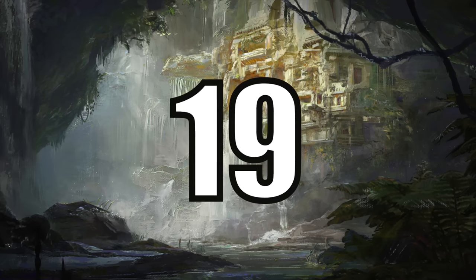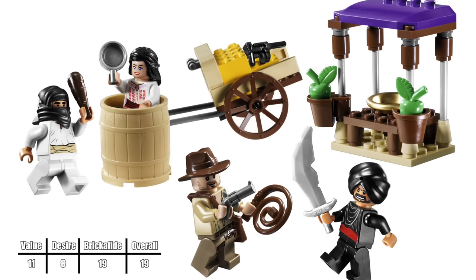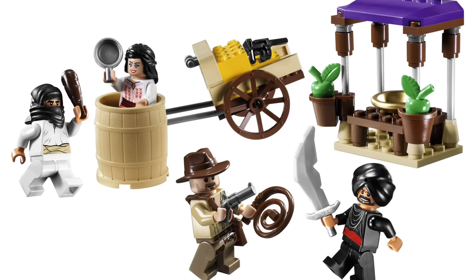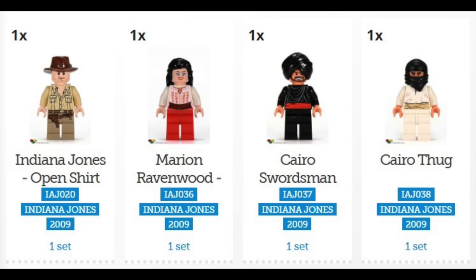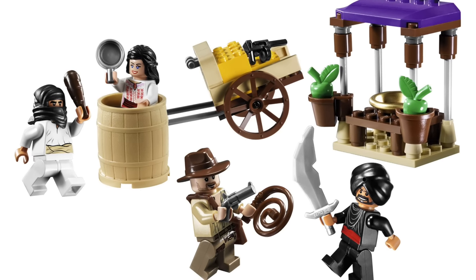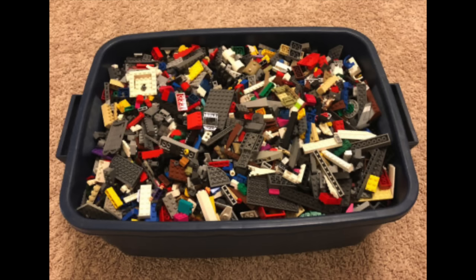At number 19 we have Ambush in Cairo from Raiders of the Lost Ark. This set ranked rather high on the desirability scale with a 700% increase in its current aftermarket value. This is 100% due to all 4 minifigures being exclusive. However, away from the figs, the builds are just random street merchant structures that most likely quickly made their way into the endless LEGO bin.